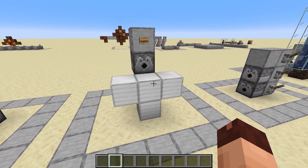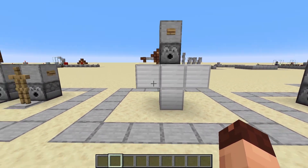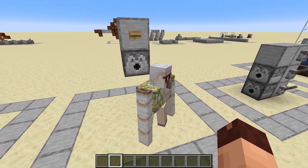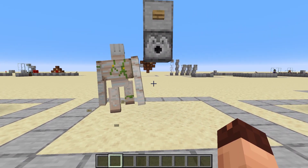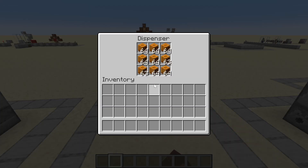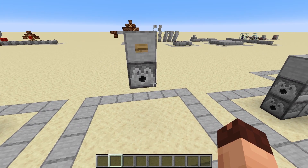Dispensers are able to create iron golems, snow golems, or even a wither by placing carved pumpkins on iron blocks for the iron golem and so on for the other mobs. So you can just power the dispenser and it will create the iron golem. You can automatically build iron golems, withers, and snow golems using a dispenser full of carved pumpkins — well, you just need one per golem, but you get the idea.